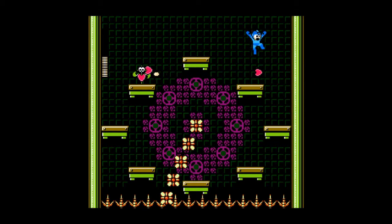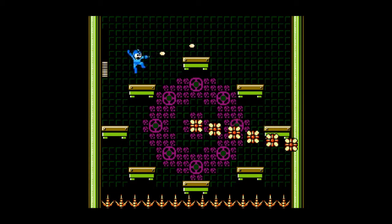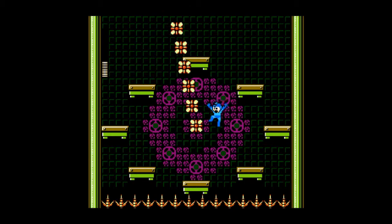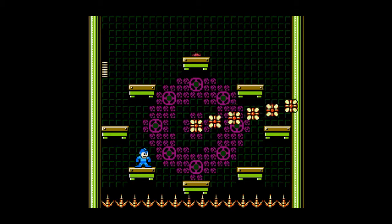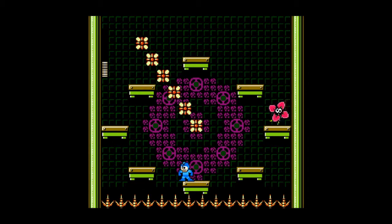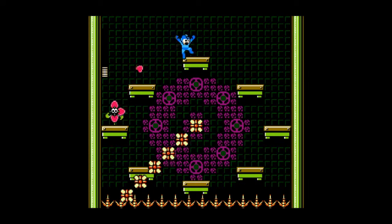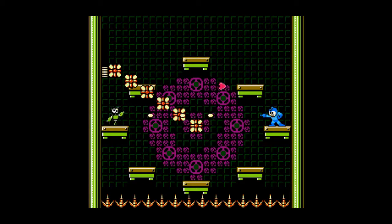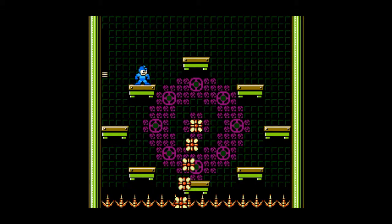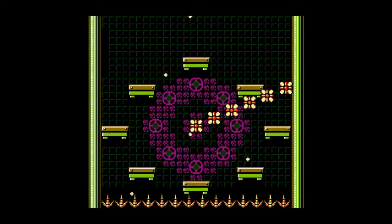We have our first mini-boss of the game. It's a flower clock, or something. Isn't there a type of flower named after a clock? Four o'clocks? I don't really have a solid strategy for this. It's probably better to be on the bottom than the top, because you can jump up, and if it's on the bottom one, you can't actually hit it with the buster. Definitely stay ahead of the clock. That's — that's personal space.